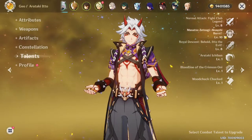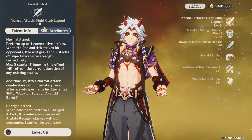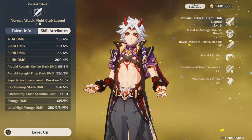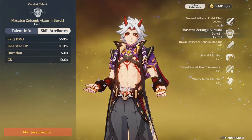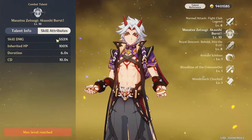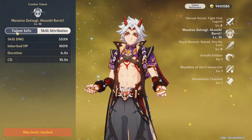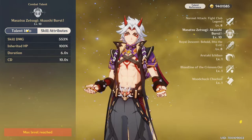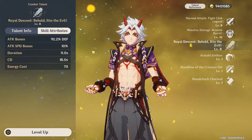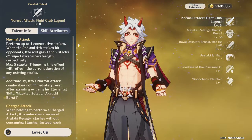In terms of his actual talents, you want to invest into all of these, at least, because Ito does benefit a lot from his normal attacks and charge attacks, and it does take into account his normal attack damage. Ushi is an interesting thing because he's super powerful - once you hit his skill, he does like 500% damage, which is almost like an ultimate amount of damage, which is crazy. You don't have to crown Ushi like I did, just leave him level 8 or 9 and he'll do massive amounts of damage for you. So stack defense - that's where you want him to be.